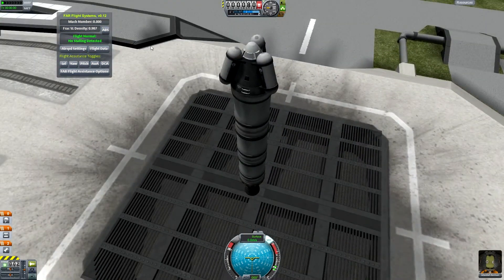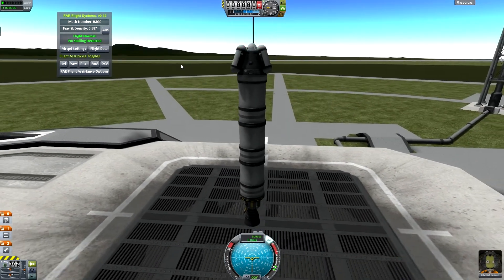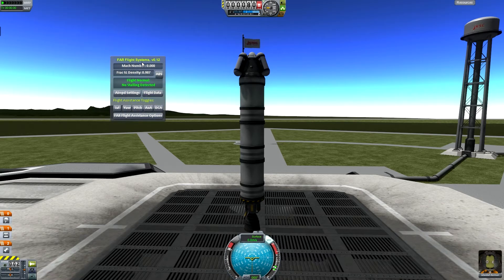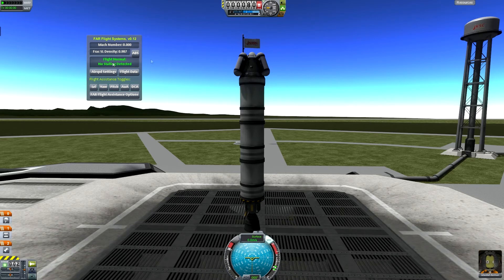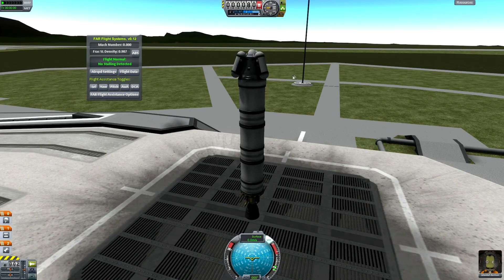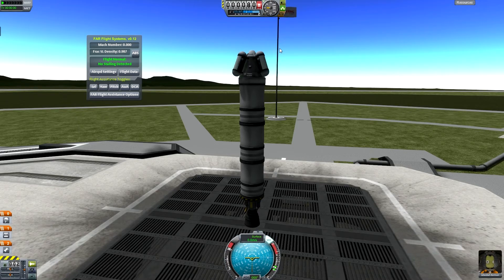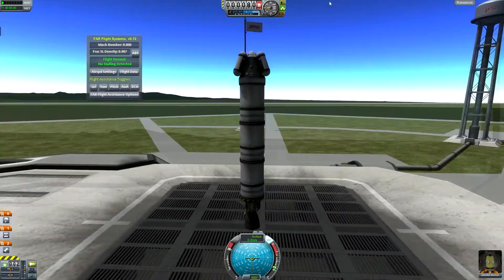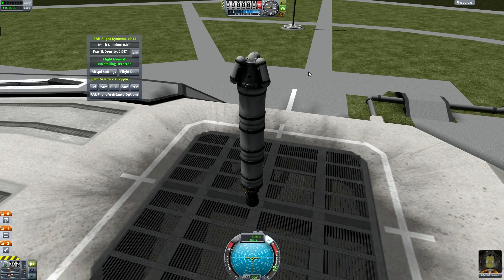Before we do that, if you notice right here — this is FAR. This is modded in. FAR basically fixes KSP's aerodynamic system. Before, the normal aerodynamic system doesn't work how most people think it would — it actually works on mass instead of where things are in direction relative to the air flow. So anyway, let's get going.